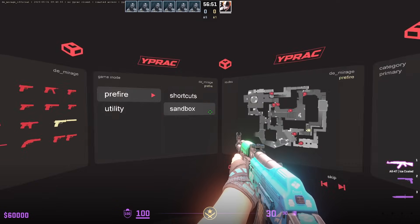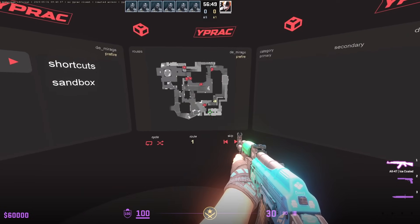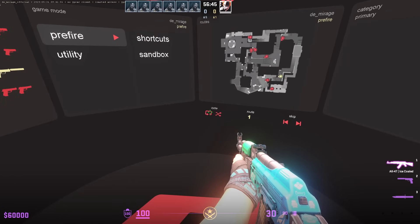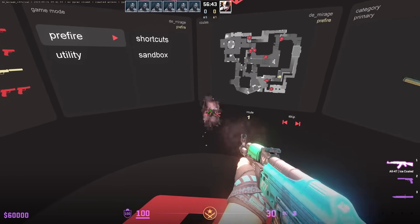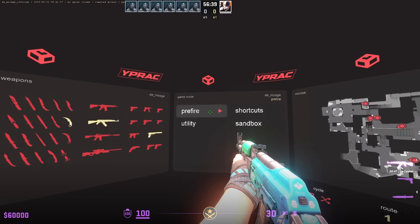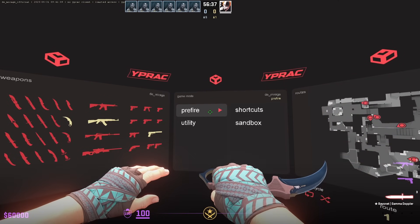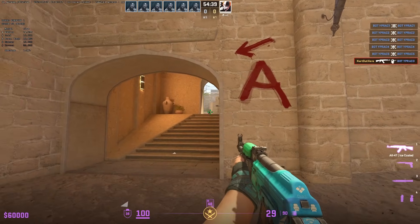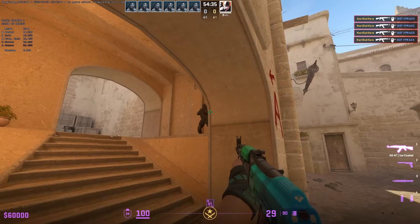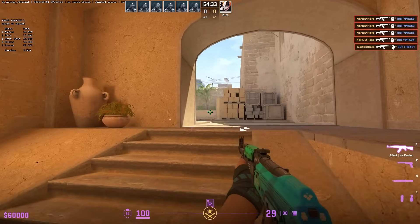Let's go over pre-fire mode, where you have the ability to entry out of multiple different positions on the map. I'm going to entry out of ramp. You can repeat the same entry route or cycle through the red points. Click pre-fire when you have your settings picked. If you ever watch pro players swing into a site and instantly clear every angle without hesitation, this is how they build that precision.